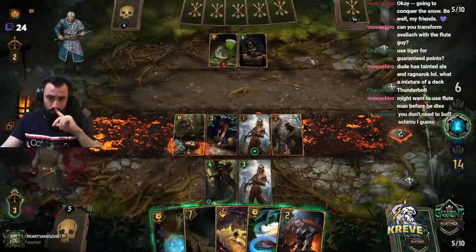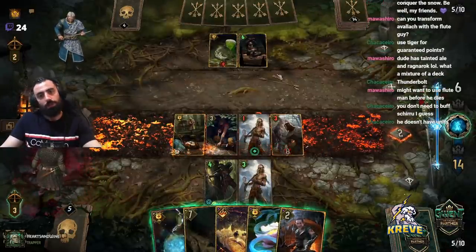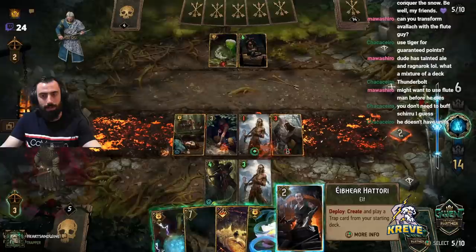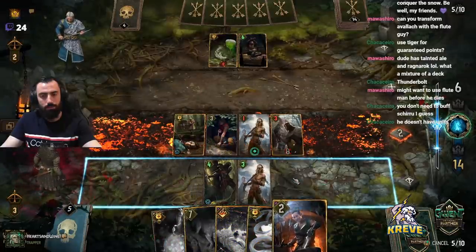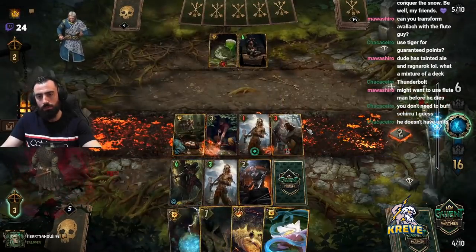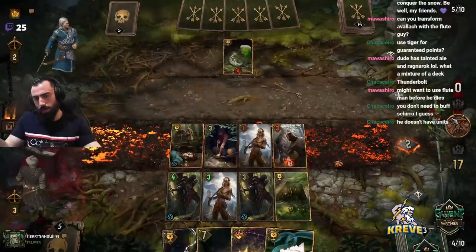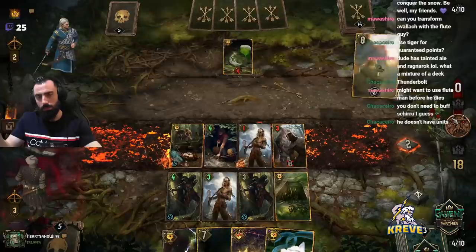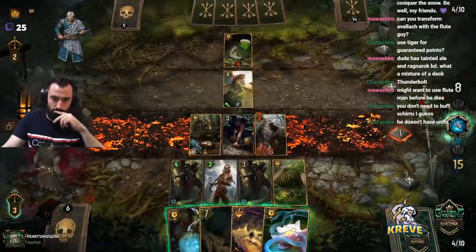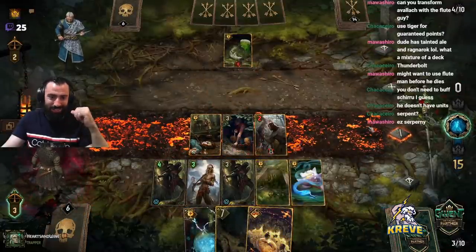Use the flute guy before he dies — what's he worth using on anyway? We don't know if they're going unit-less now. Let me think. They prevent damage — that's smart because it transforms. Smart play by the opponent. Shiru's ability: destroy self and all other units with the same power. That's a smart way to use Tiger — leave him open and if your opponent plays traps and it gets some damage, you can transform it.